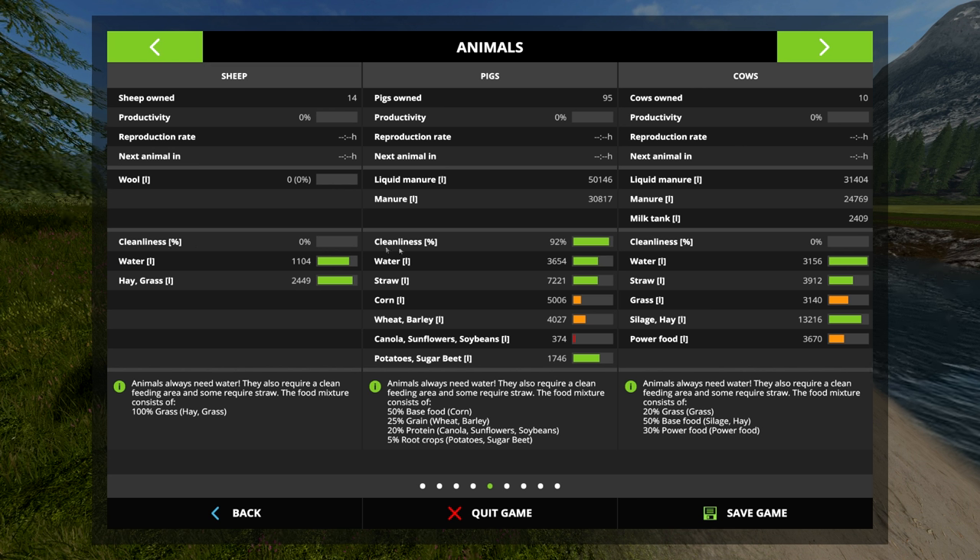If all you do is give them water, they will be at 10% productivity — a really good place to start. For sheep it'll be at 19%. For pigs and cows it'll be at 10%. If you give pigs and cows both water and straw, it'll jump up to 19%. So those are the stats. Now let's look at how to water them and how to give them straw.